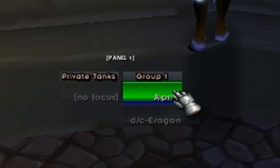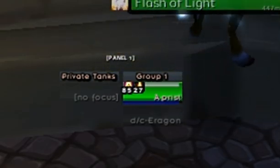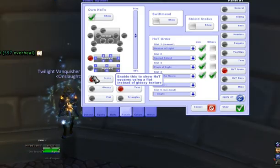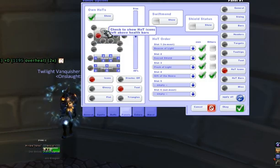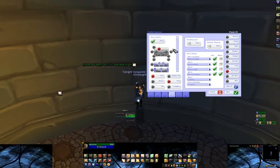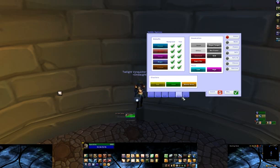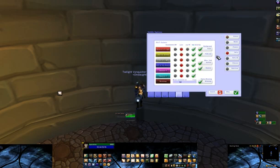Once you get the basic stuff set up, it's time to move on to some more advanced stuff. You can have HOT icons shown as squares like Grid does anywhere around the frame, or you can show the actual icon of it anywhere on this. For things like Lifebloom, there are different ways of showing how many stacks it has. By default it shows the last 10 seconds of the countdown — go to Colors and HOTs and enable Show Full Duration if you want to see the entire countdown for your HOTs.